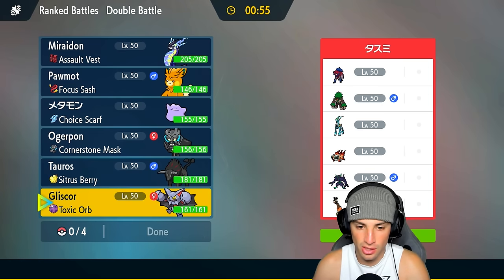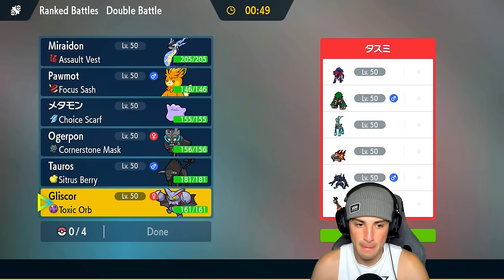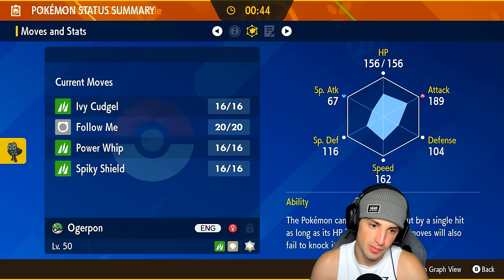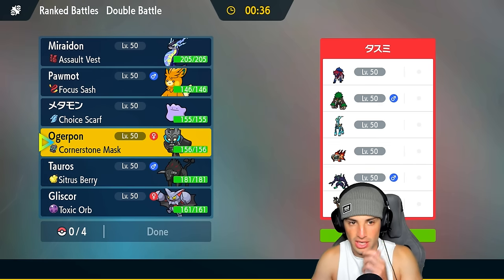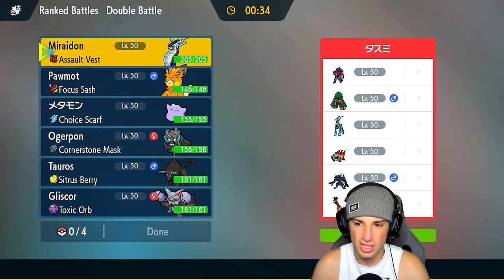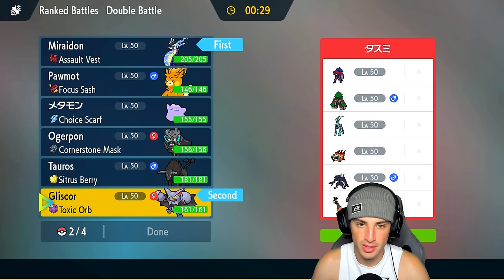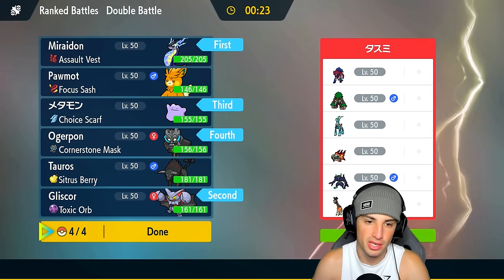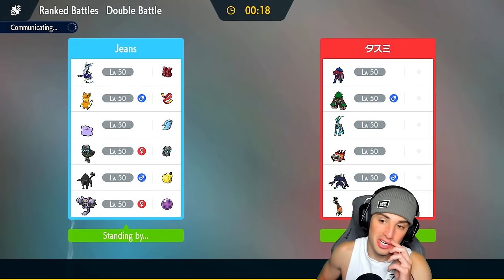I could go into Ditto but I don't know if I should lead it. I could go into Gliscor and start getting after it — maybe set up a Tailwind. Ogre Pon is not bad either, especially with the Rock typing. Chances are they're going to go into Grimmsnarl, so I'll lead Gliscor and Miraidon, bring Ditto in the back end, and go Ogre Pon over Tauros and Ditto. I like it — looking for a win in match number one.